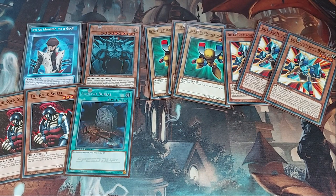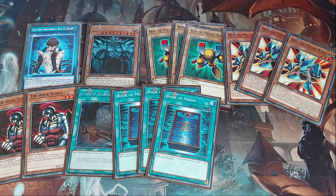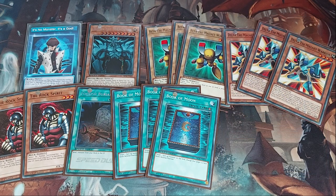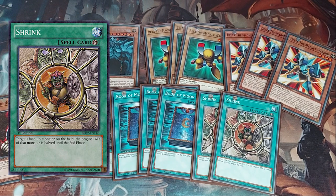That rounds out the monsters: nine total, with Rock Spirit at two. Going into spells, I have one Foolish Burial — I run one because I have three Delta already doing enough Foolish Burial work, but the extra copy helps get monsters I need into the graveyard to get Rock Spirit out. Then we have three Book of Moon for solid defense, keeping my monsters alive. And two Shrink, which halves a face-up monster's original attack until end of turn.